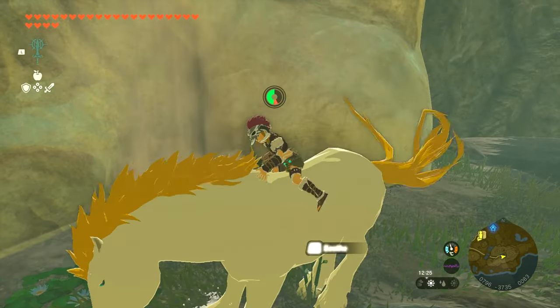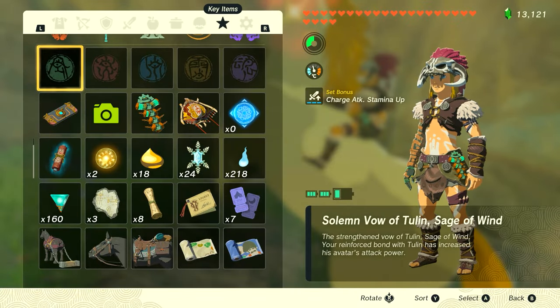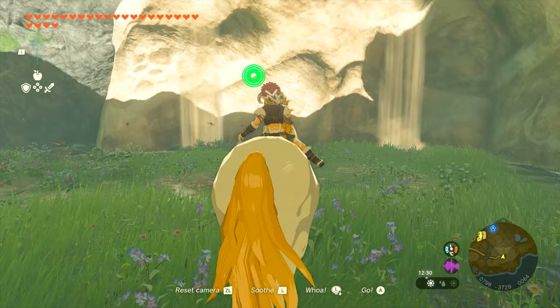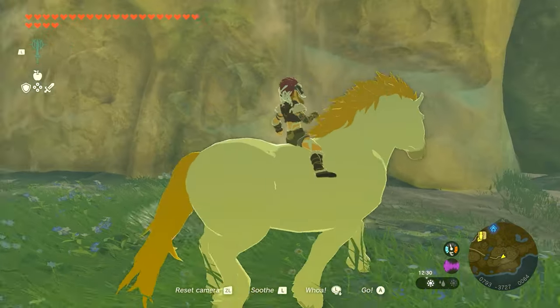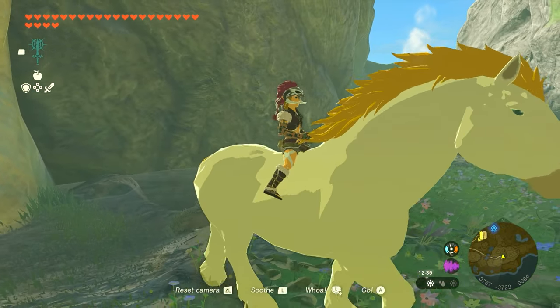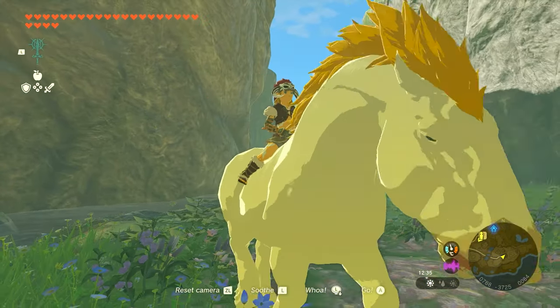You do need a lot of stamina to jump on the thing and tame it. As you can see here, it took two full wheels and probably like two thirds of my final wheel of stamina. So bring stamina food, which will work. You can eat it while you're on the horse — just pause right as you're about to run out. And that's how you're going to get this horse.